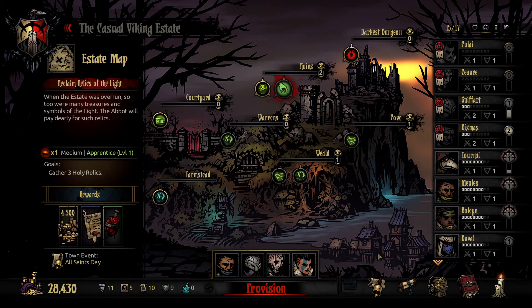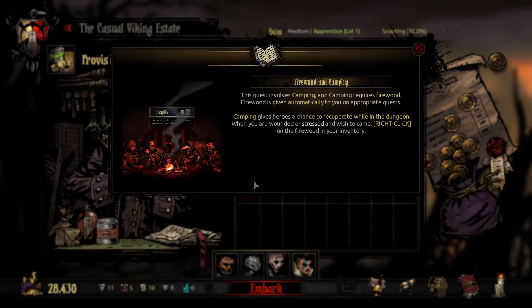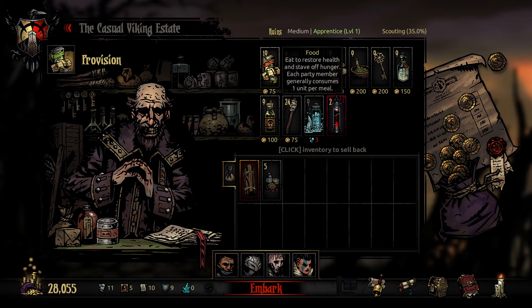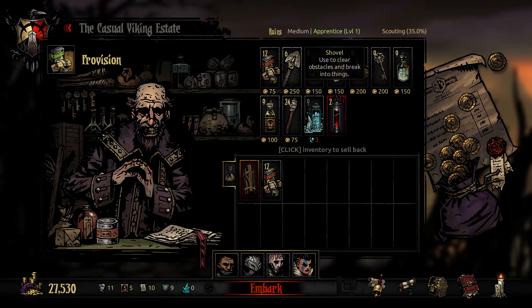Alright, we're going on the next mission, so let's play some Darkest Dungeon. This is my team — I think it's not optimal at all. We have firewood here because we are able to camp. Since this is a long one, I need more food. I think I'm gonna bring 12 food. That should be enough.